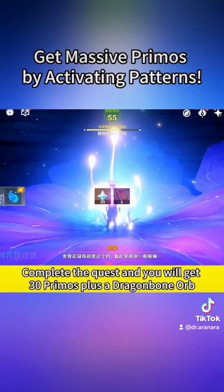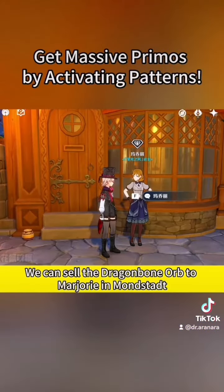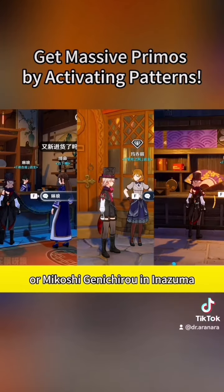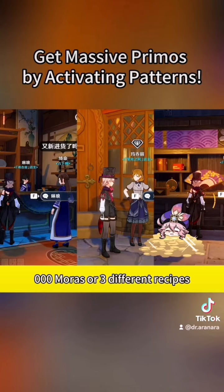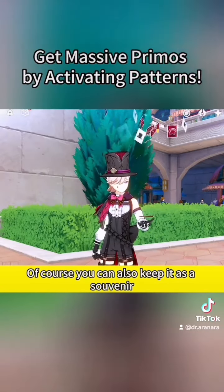Complete the quest and you will get 30 primos plus a dragon bone orb. We can sell the dragon bone orb to Marjorie in Mondstadt, Linlong in Liyue, or Mikoshi Genichiru in Inazuma. Then we'll get 80,000 moras or three different recipes. Of course, you can also keep it as a souvenir.